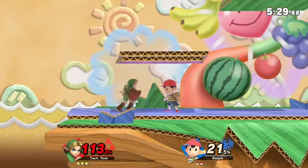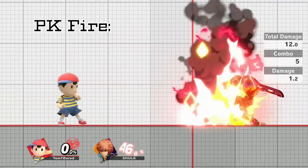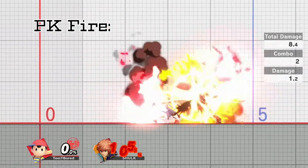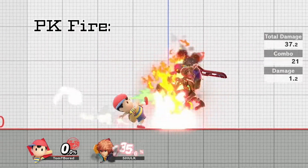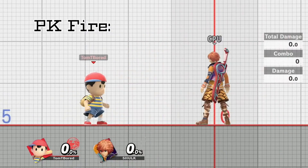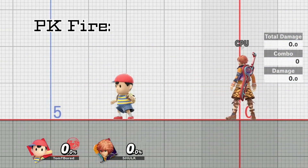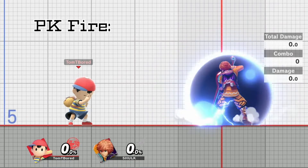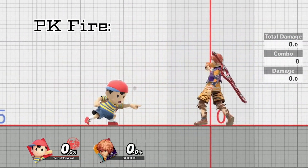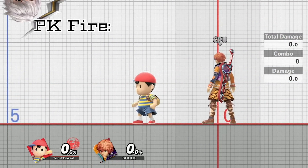Starting with the elephant in the room: PK Fire, also known as 'So Vile Not Even Satan Would Touch It,' is every Ness player's favorite thing to spam and give Smash players nightmares. However, thanks to the changes in Patch 3.0, dealing with this move has gotten a lot easier. You can now parry this most hated move and react to it much faster than you used to be able to. If you're fast enough, you might even land a solid hit in. Even without parrying, you can still shield against this move and be safe from the flames — unlike, you know, other characters.